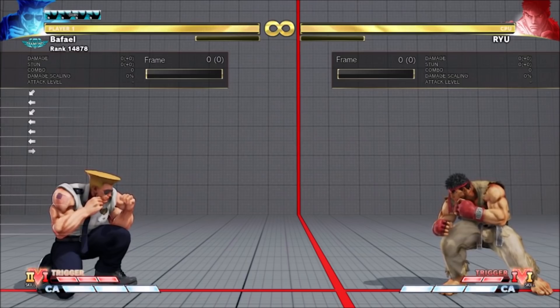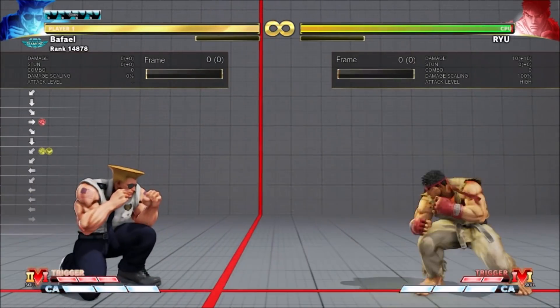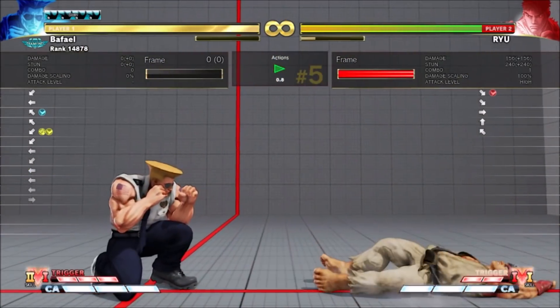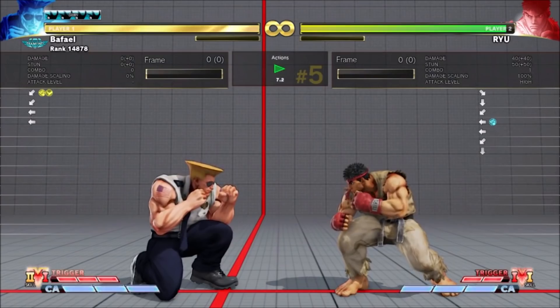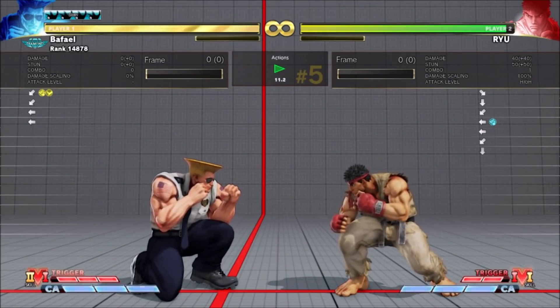It's surprisingly good in neutral if you're spacing it. It allows Guile to approach while keeping both down charge and back charge. The jump is high enough to hop over fireballs — this builds some V meter, does some damage or chip, and gets Guile closer with an immediate Sonic Boom charge ready to go. It's quite strong actually.